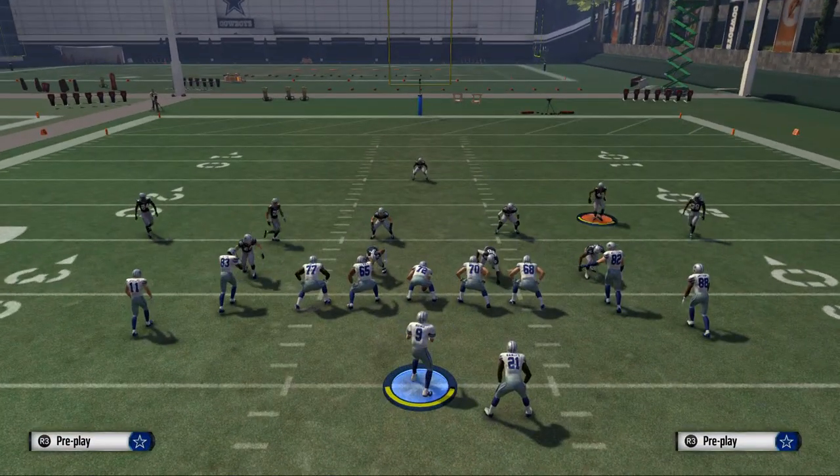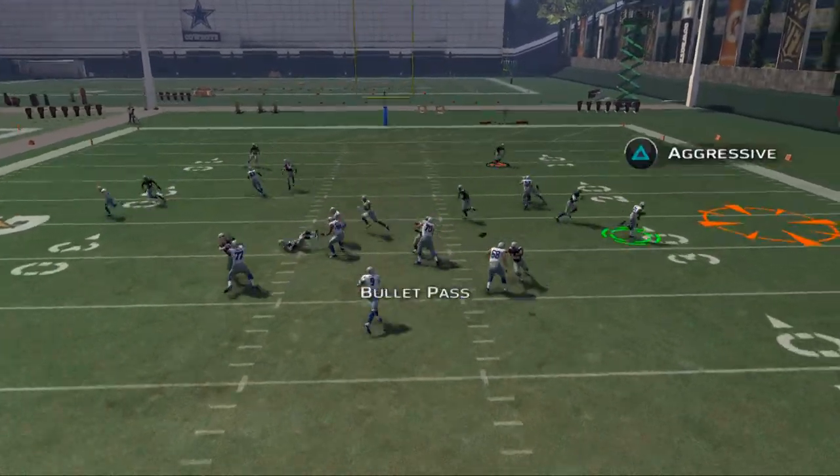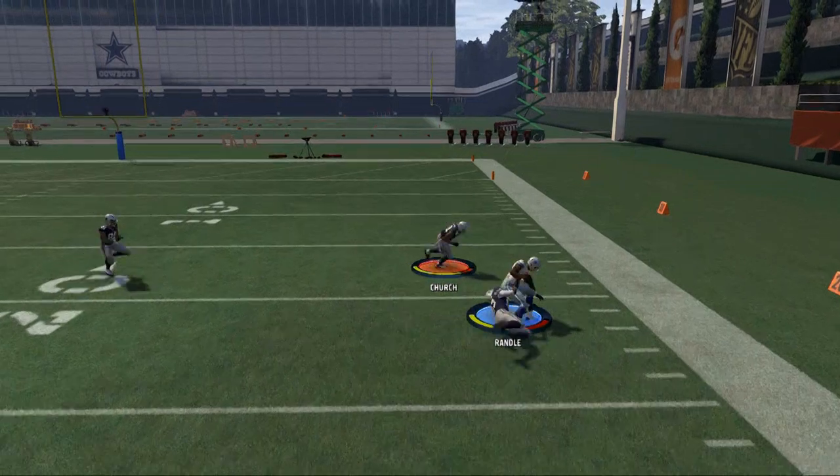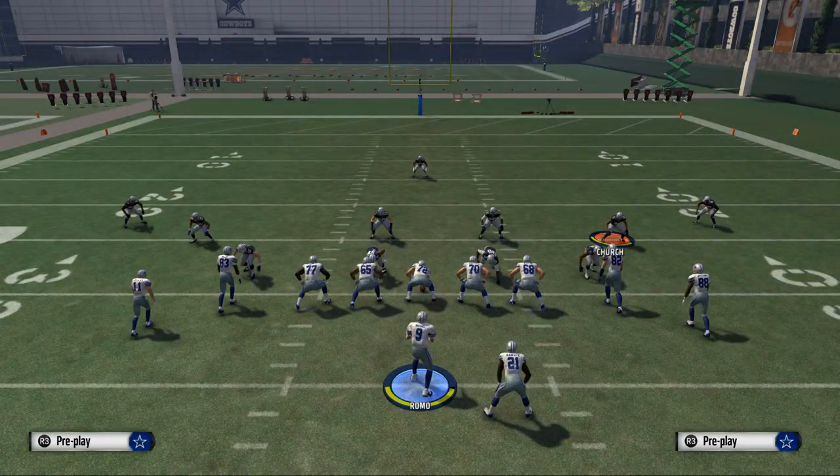So that is the play — Drive Out. This is what we like to come out in every time, mainly for this route to the running back, which is one of the better routes in the game this year. Same route from Split Close and it's very effective in Gun Tight Offset. Hope you enjoyed this breakdown — it's a compressed set that helps read man from zone and is one of the more underrated formations you don't see many people running this year.